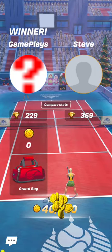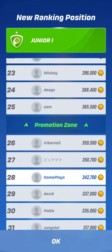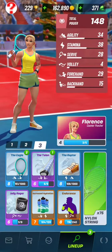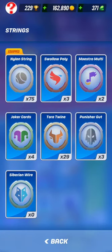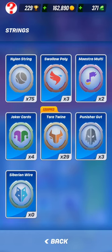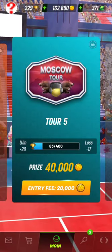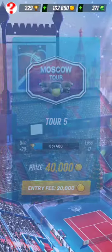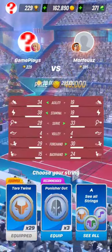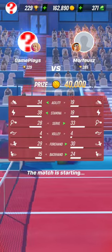Seven-four, so we're going to gain points — I'm going to the promotion zone. I need to earn a lot of coins. I'll take the Toro Twine string; I have a lot of them because I was in the top seven during the last weekly tournament, the Rome Open. This opponent doesn't have very good stamina.